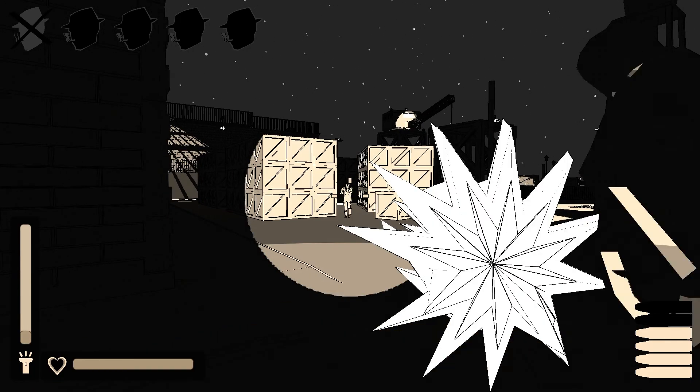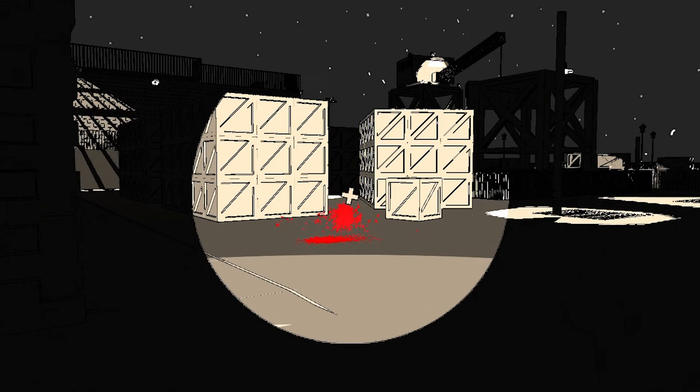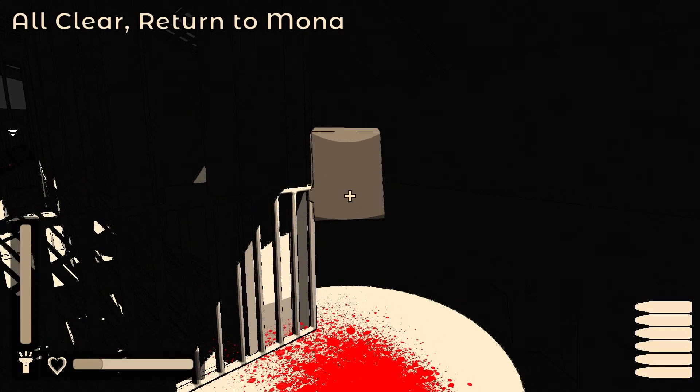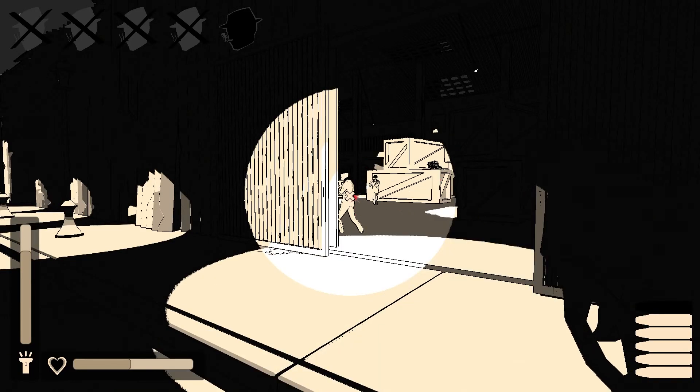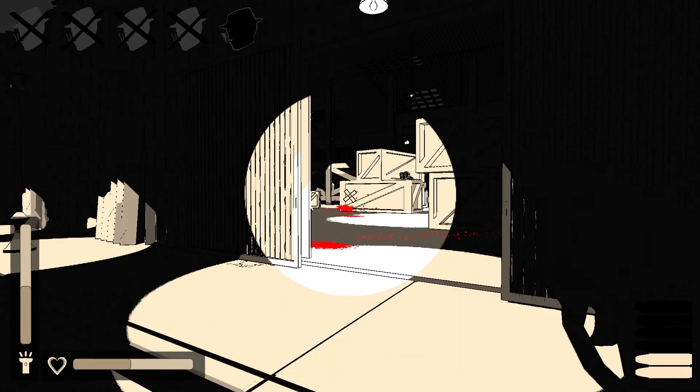Enemies also instantly disappear when you kill them, which is odd. Anyways, when you kill each of the five designated targets, they'll drop a piece of evidence hinting at your backstory. If you're looking for a film noir stealth game, then I recommend Scorch.